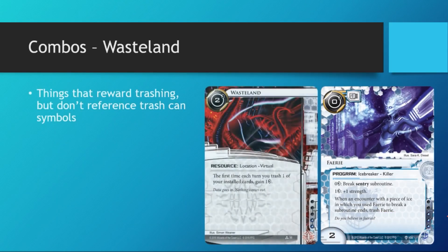Another combo is Wasteland. I did talk about how Armand-Geist and cards like Tech Trader are non-starters because they reference trash icon symbols which Fairy doesn't have. Well, Wasteland is one of those cards that encourages you to trash your own cards but doesn't reference trash icon symbols — it just says trash. So Fairy does trash itself and will trigger Wasteland, and that's a nice combo to have.